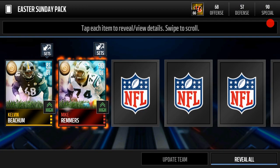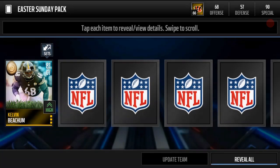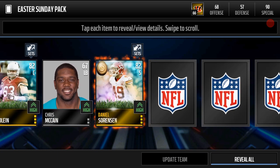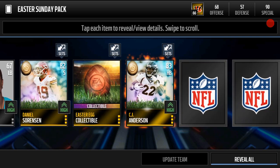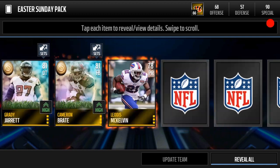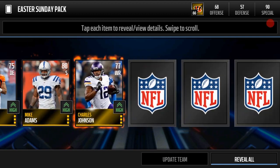We do get a Mike Remmers right there, along with Kelvin Beecham — we're gonna throw him into a set. We get another gold Easter player, a third one right there, and a couple of eggs here. This whole pack is going to be almost all Easter players — just gold Easter players.